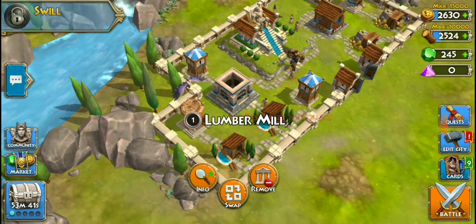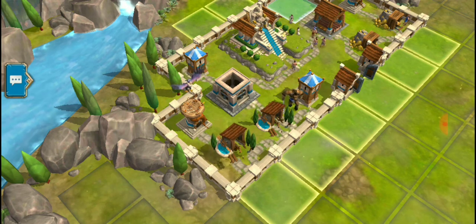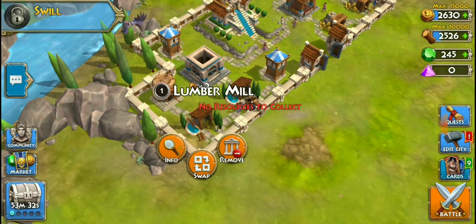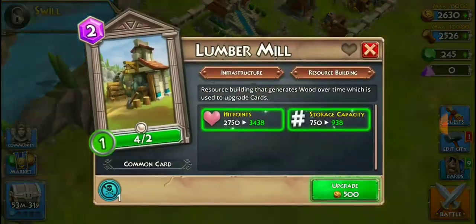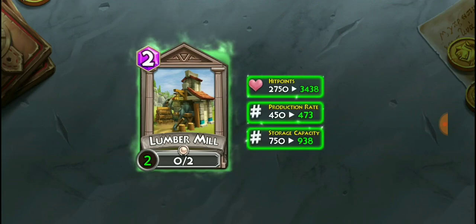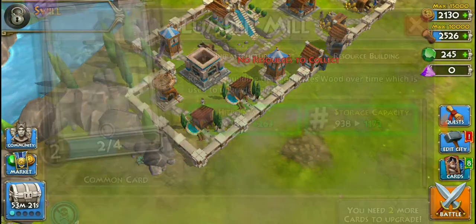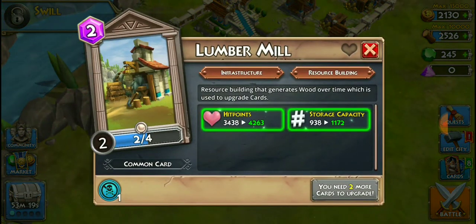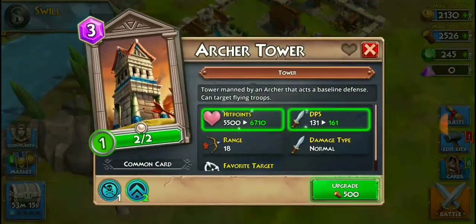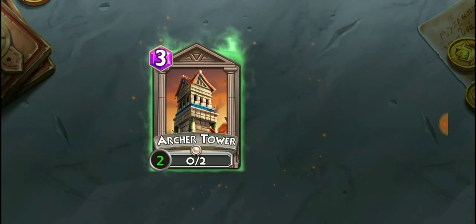We want to get some more resources — let's think about swapping, but we'll keep these things on the inside and just go ahead and upgrade. It's just gonna cost us a little bit of coins. The lumber mill is level two, and I think I'm gonna get this other one up as well. I think it does both of them. We'll also need the archer tower upgraded — that's going to level three.